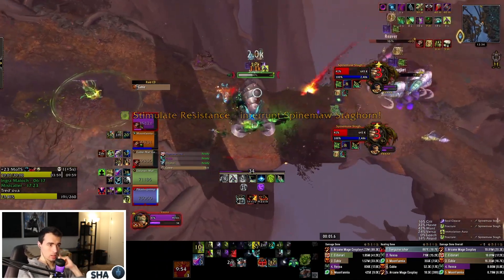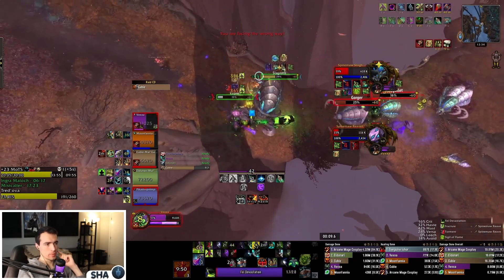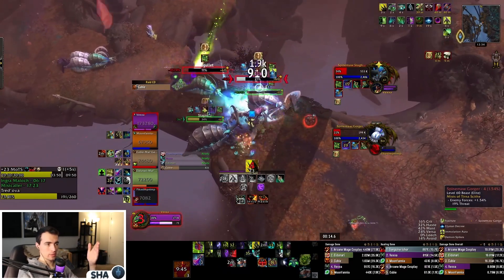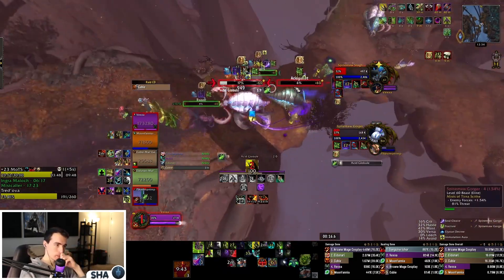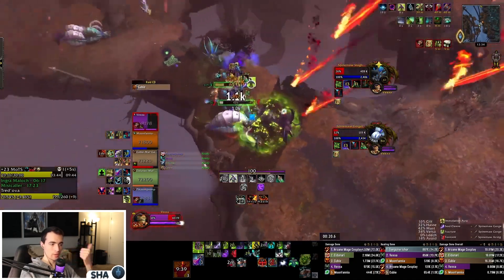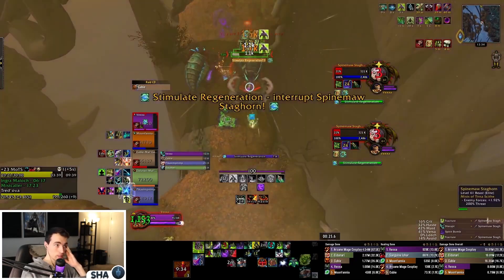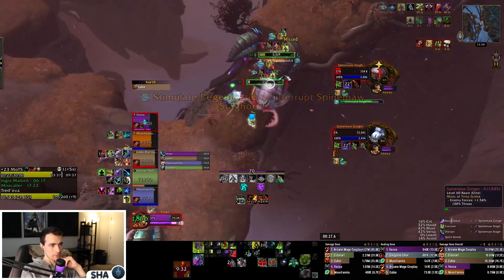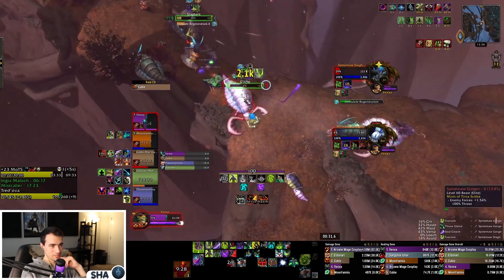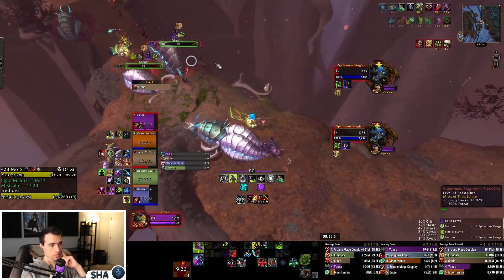I end up releasing. Our warrior had Frenzied Regen active and is kiting at the top of the hill. I taunt the Staghorn because it's closest and it's the only mob that can't be CC'd. We make sure we're kicking Staghorn. Reavers come in — I try to taunt the reaver. We're backing up and creating an alleyway that the bugs have to come through so I can pick them up as needed, through damage or taunting. Making sure we're kicking the Staghorn — now we have no kick for the Regeneration cast. I pull the gorger away. That was the shit show.